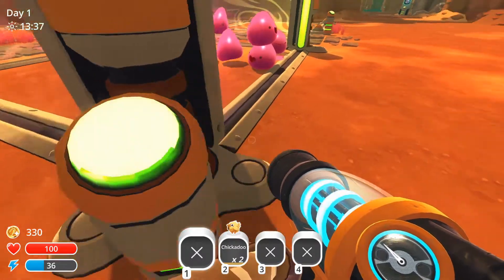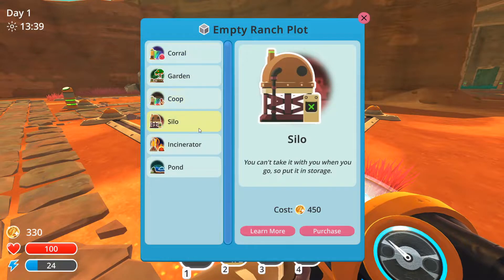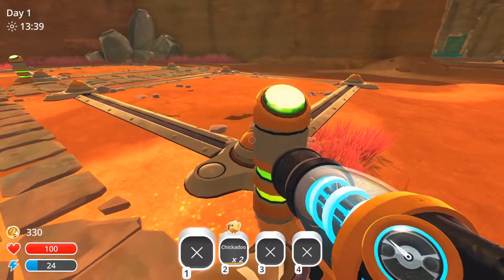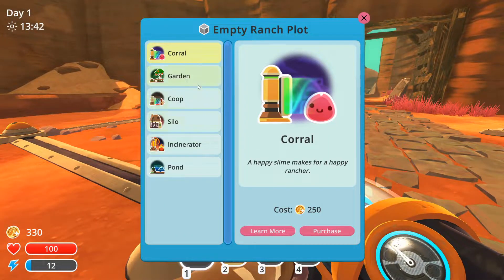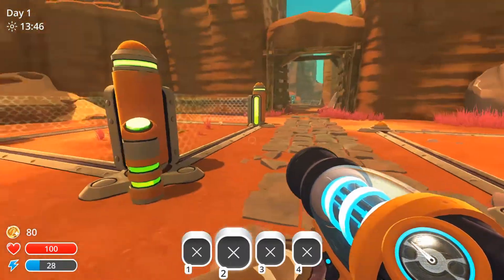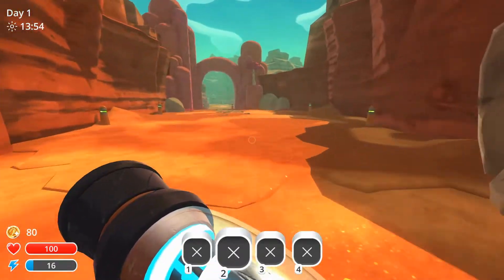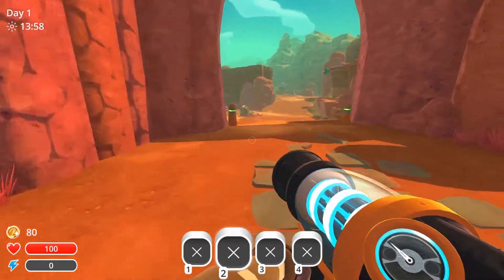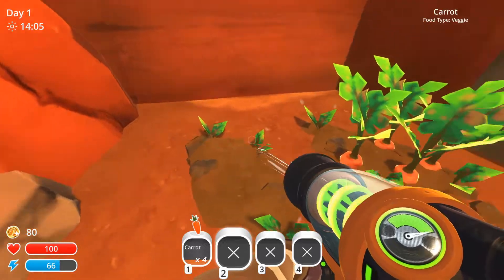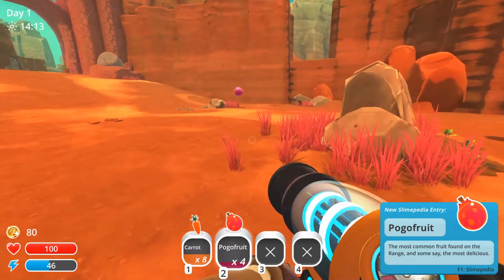So we have 330 gold. High walls would be nice because some slimes early game will jump over the walls if we don't make them higher. An air net is not really needed right now. Solar shield is only for slimes that live at night. Plort collector and auto feeder would be very nice. We could build a new corral, garden, coop, silo, incinerator, or a pond — which is needed for some special water slimes. I think a good start would be to make a little coop to keep our chickens. These two chickadoos will grow up at some point. Let's put them in and explore the world.